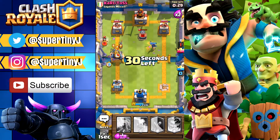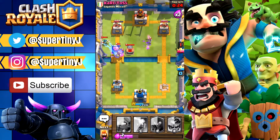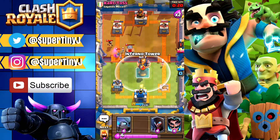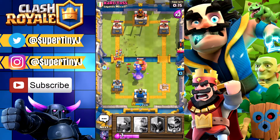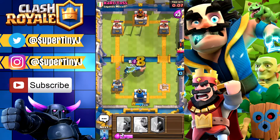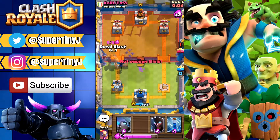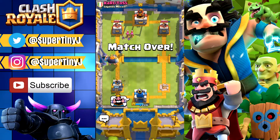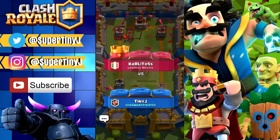Here's the Royal Giant, here's our bats. We're putting this down right here, but he's defending so so hard. He's definitely worried we're gonna try to take that tower, but he's putting everything in his power to defend. We're not gonna be able to pull this off — I'm putting down the Electro Wizard just to try a little bit so we won't get two-crowned. What can you do? He did a really good job. Let's give him a thumbs up — great play from him. Our volume is a little high so we're gonna put that down.